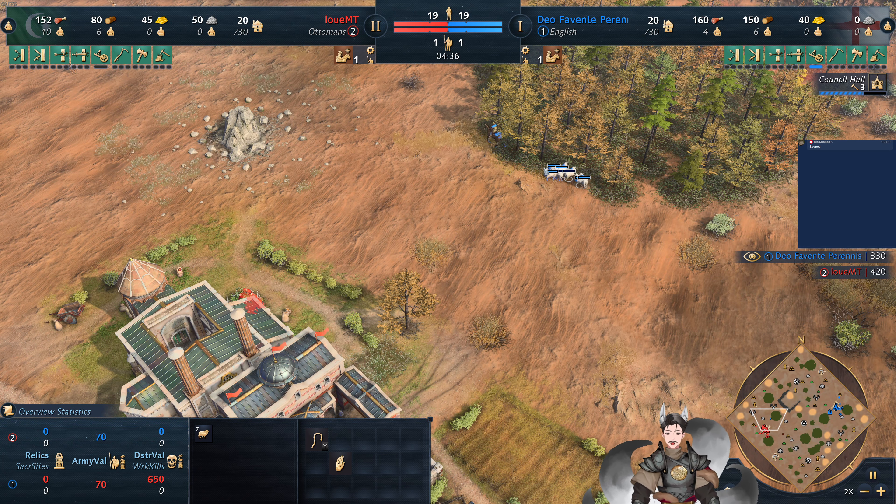Once it comes to the economic benefits, the English do have access to the mill and their farms. The farms are half-priced, and the mill does provide increased collection rate to anything within its sphere of influence — a very small sphere of influence.